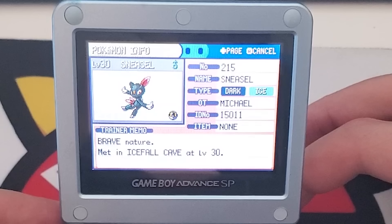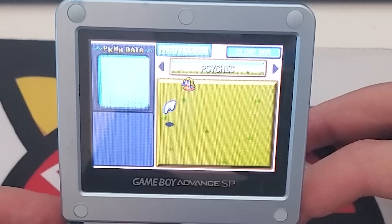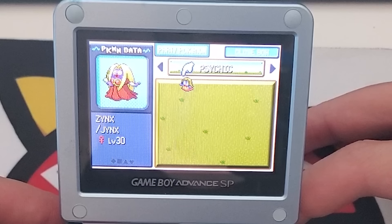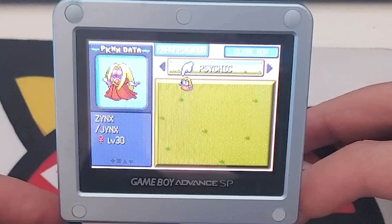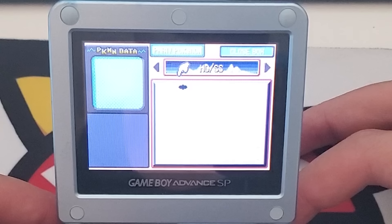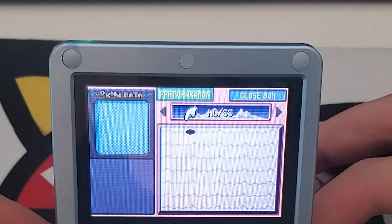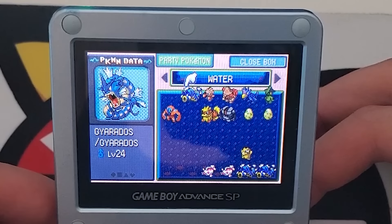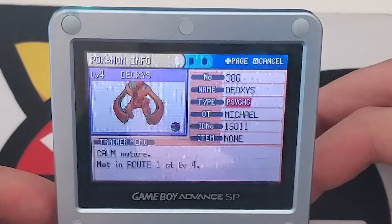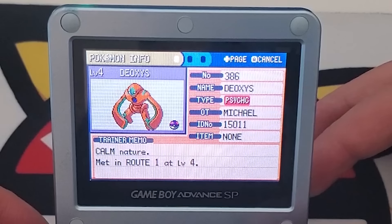We've got Poliwrath, Jynx, Miltank, Magcargo — I really had a lot of stuff. There's a box called 'Psychic' with only a Jynx nicknamed Zinc, which I think is what it came with when you traded for Jynx in these games. There's also a box called 'HGSS' — I'm assuming these are Pokémon I transferred to Heart Gold and Soul Silver, which explains why it's empty. And here's a box called 'Water' with a Deoxys — this Deoxys is not legit at all.